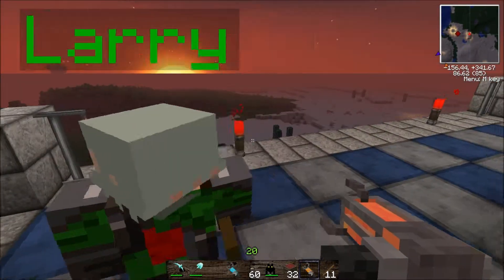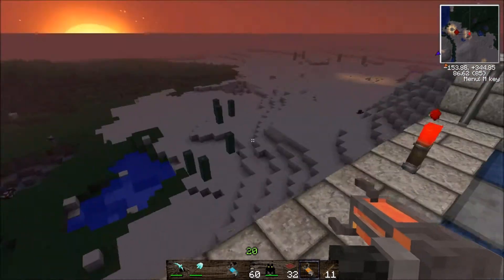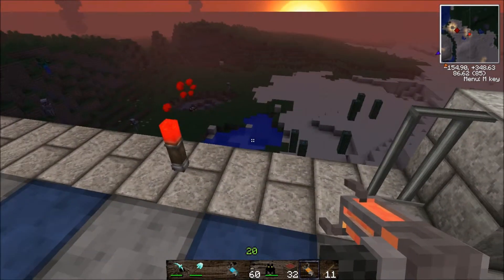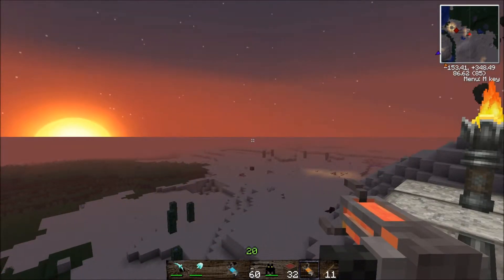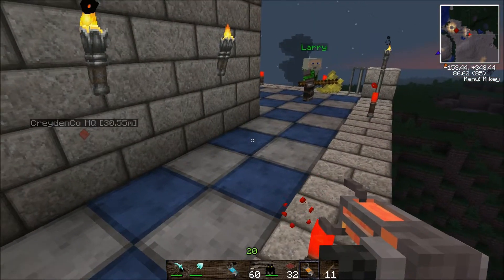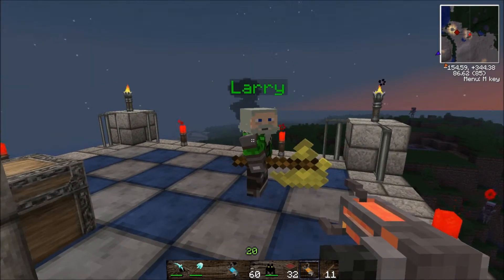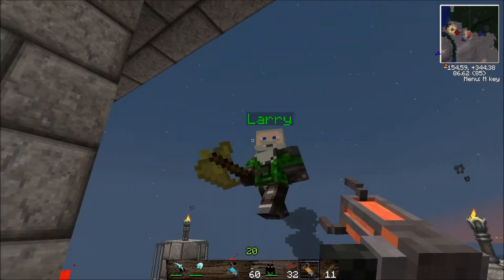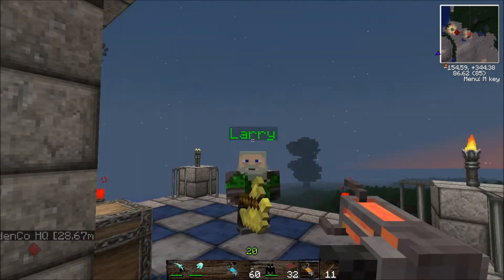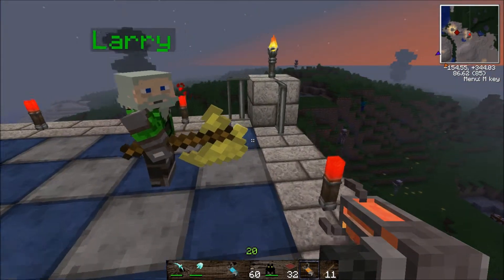So as you can see there, you can use it as a pretty cool little weapon, which is quite a handy little thing. But it's also just really cool for a lot of other things besides. You can use it for a lot of things. For example, if I right-click Larry, I can pick him up. But I don't want to hurt him so I'll just drop him back down again and he'll be fine — he'll just chill out.